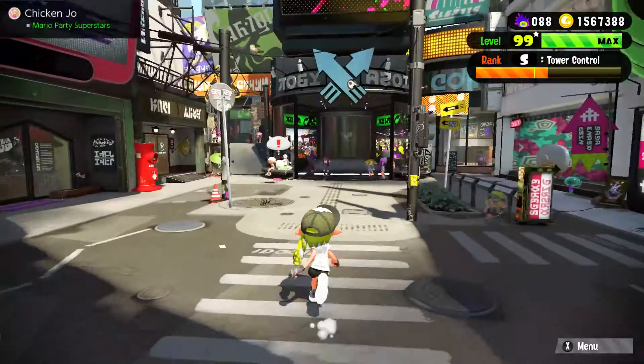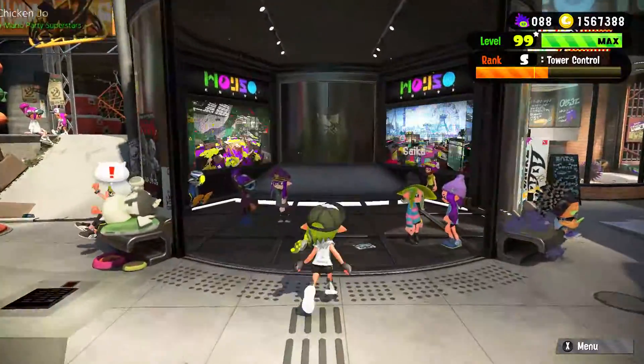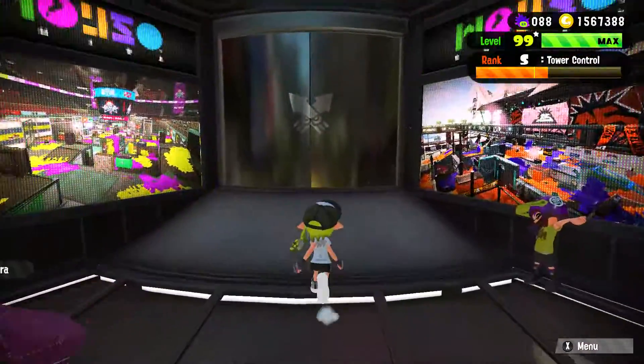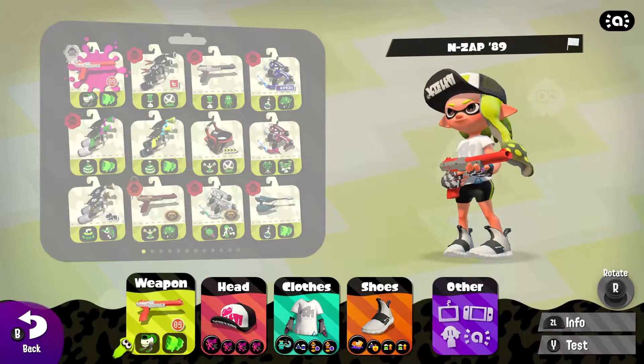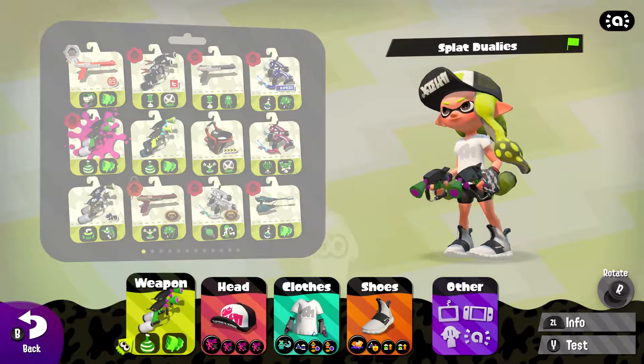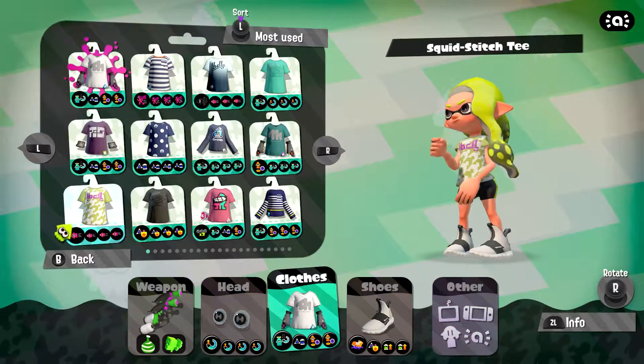As for which kit I like the best out of these three, I really don't know. It could probably be the vanilla or the Kensa ones. I don't really like the Empirez that much at all due to inkjet. Curling bomb could work in tandem with a dodge roll, but I don't really see any real good synergy with them. With tandem missiles, you're always going to want special charge up.